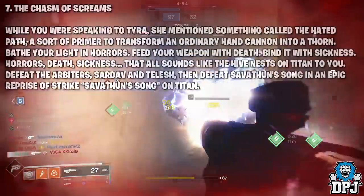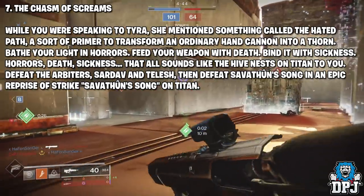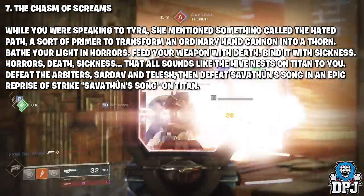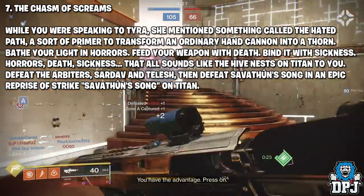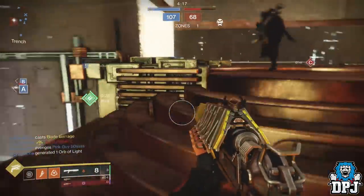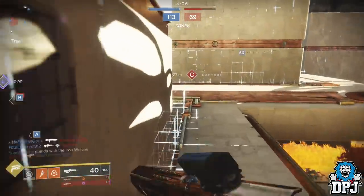Step seven is called 'The Chasm of Screams.' While speaking to Tyra, she mentioned the Hated Path — a primer to transform an ordinary hand cannon into a Thorn. Bathe your light in horrors, feed your weapon with death, bind it with sickness. That all points to Hive nests on Titan — defeat their beaters Sardav and Telish, then defeat Savathûn's Song in the epic reprise strike on Titan. Completing this special mission rewards you with the Thorn exotic hand cannon.